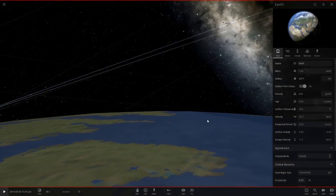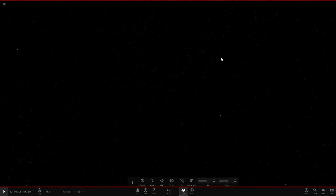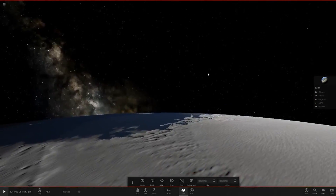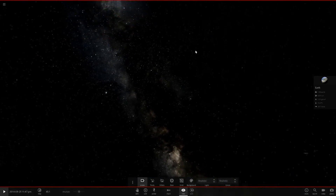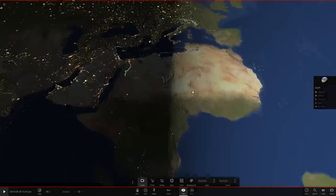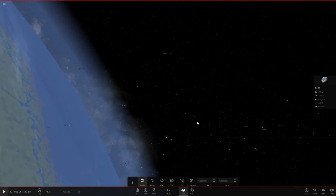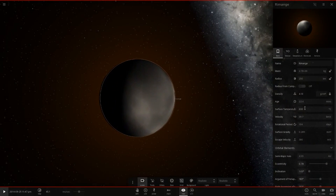Let's have a quick look from Earth to see how large this thing is. If you were standing on Earth... there it is, you can just about see the glow. So you'd definitely see it from Earth's surface — pretty scary. Anyway, let's put the velocity up to one light speed now.